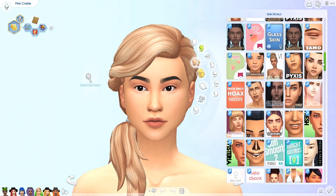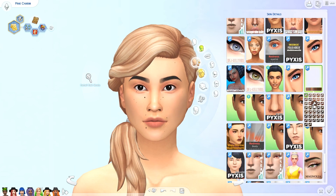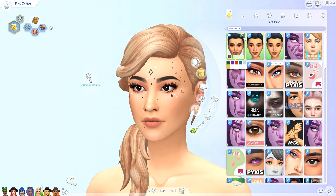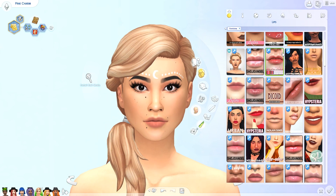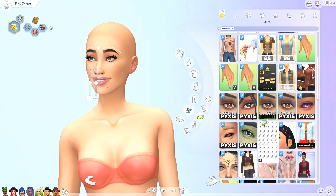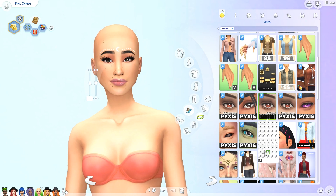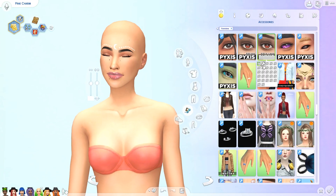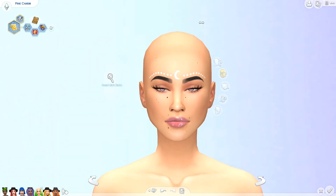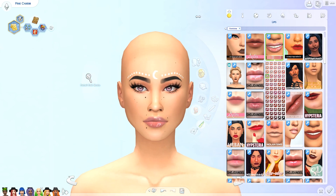Moving on to the last sim, which is the pink sim — she's a bit of a cutie. She's very into cats; you'll see that on her shirt and she's also wearing cat ears on a headband. I love her skirt, which is made by Trilaike, who is one of my favorite CC creators — I can definitely recommend her stuff. It's really detailed and well made. She also makes a lot of K-pop inspired CC, so if you're into K-pop, go check her out. I've actually recognized some pieces from K-pop artists that Trilaike has recreated.